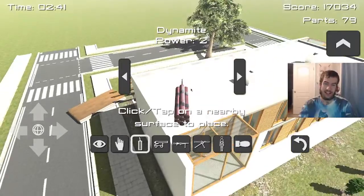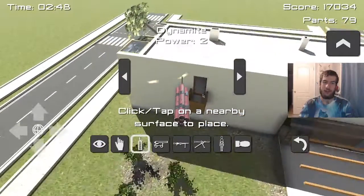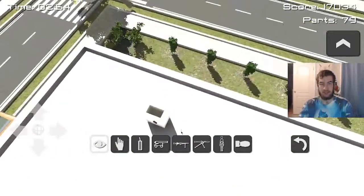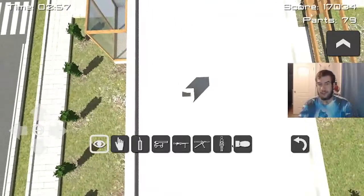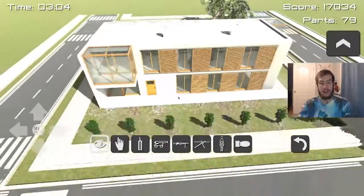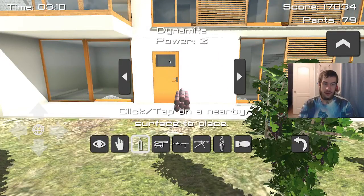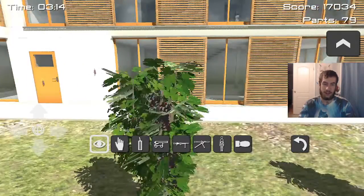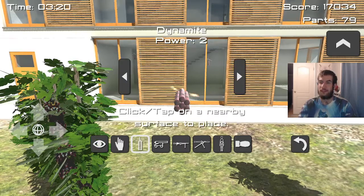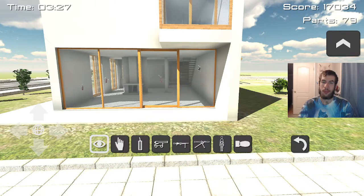Yes, put some dynamite on this house. So I'm gonna put one right here, and put another one right here, and put another one right here on the chimney. Yep, that's definitely a chimney. But what is this one? Well, whatever it is, I'm gonna place a dynamite in it. And then I'm gonna place more dynamite right there. Let's place it on the windows — yes, yes, there we go, just go like that.